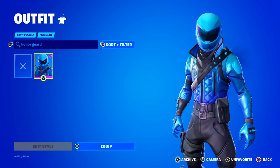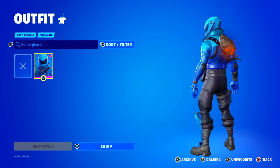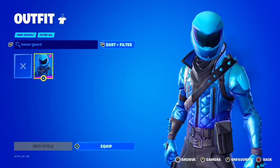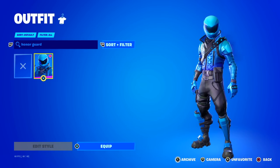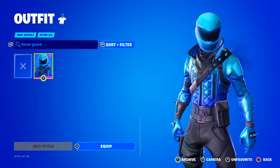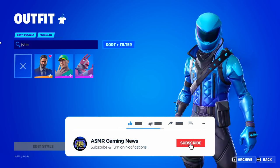Honor Guard is a skin you could only get for a limited time by buying stuff for Fortnite, like a cell phone. A lot of people did not get this skin. I think it looks amazing — I love the shiny kind of blue color helmet and jacket that comes with this skin. My favorite color is blue, so I'm very happy with this skin. I know it's not that popular, but I really like the blue style.